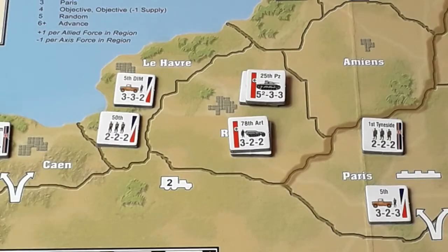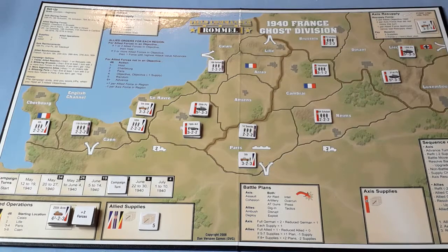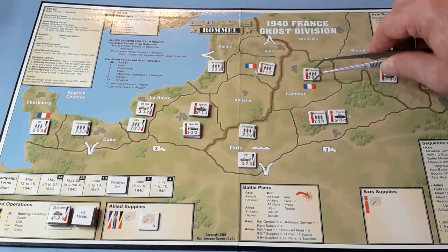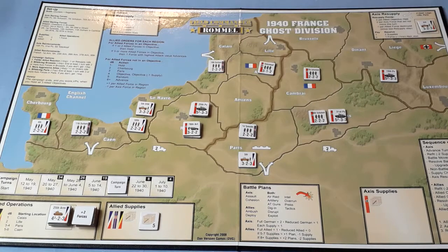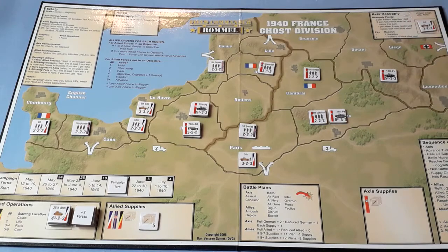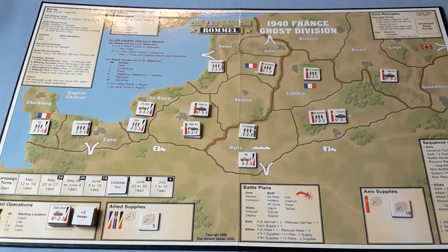Non-battle moves — we've got to move something in there, otherwise we will not control it. Didn't really want to move the Totenkopf in there but we're going to have to. We'll move the panzers down here, panzers here, and these into Cambrai. Supply check — everything is okay. Axis resupply — two per objective held, so that's four. Everybody moved and we've got one in the box there — that's five resupply points. We don't have any more reinforcements, so we're going to cash them all in for supplies. That's the end of the Axis turn.